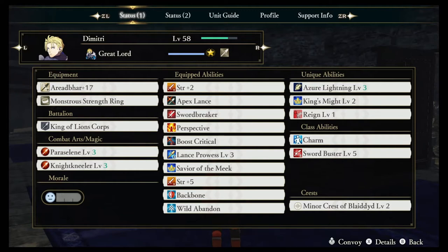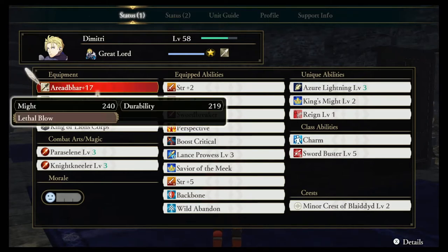Let's discuss the equipment we'll also be using for Dimitri. To start off, we're going to use his unique weapon, Areadbhar, which at level 17 has 240 might, 219 durability, and a unique skill called Lethal Blow, which essentially lets him deal full damage to enemies who are guarding.